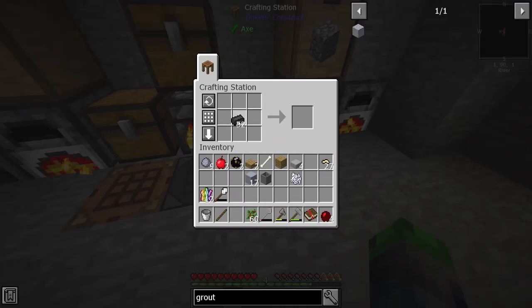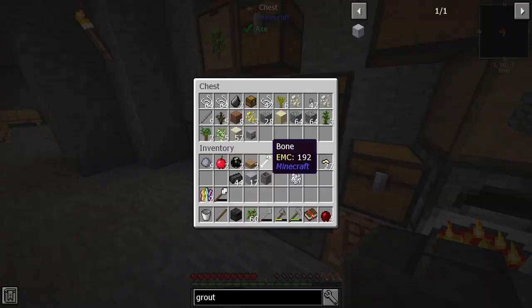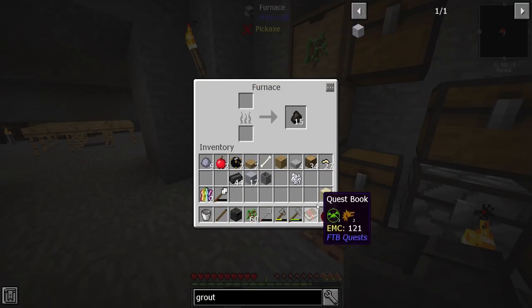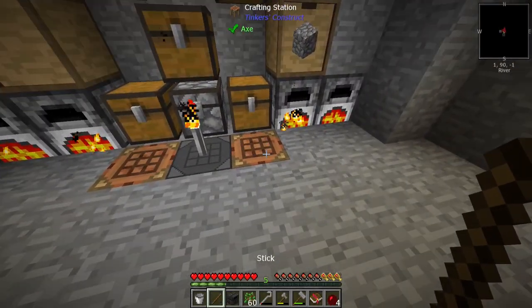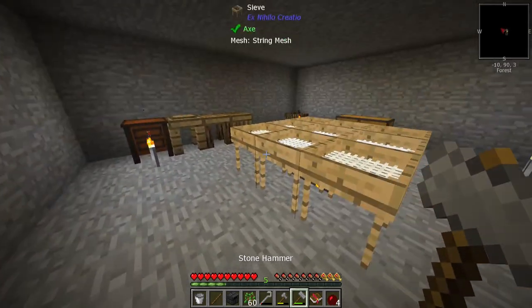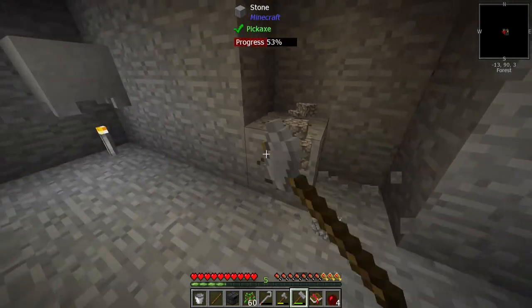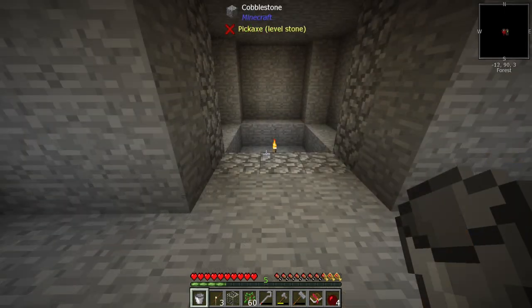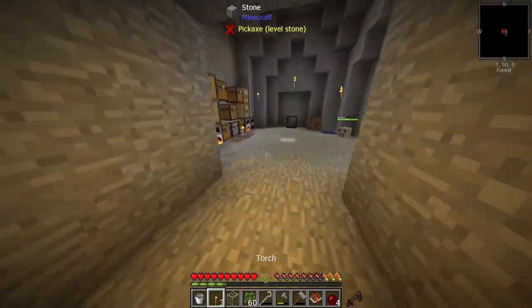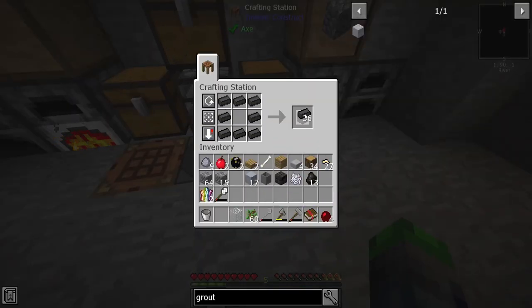We're going to need a controller, which is the brain of everything, and we're going to need a tank. Look at that, we can make one of these. While we're getting that made we'll go ahead and make a few more. We cleared out the space and now we have a piece of glass, so we can go ahead and make the tank.